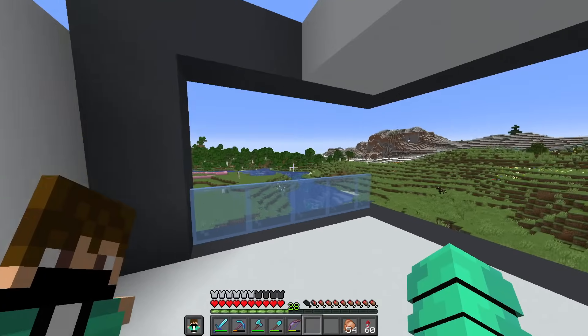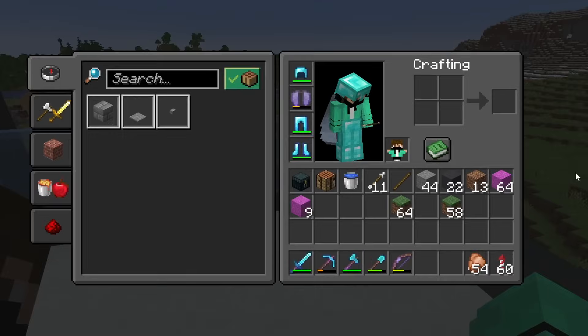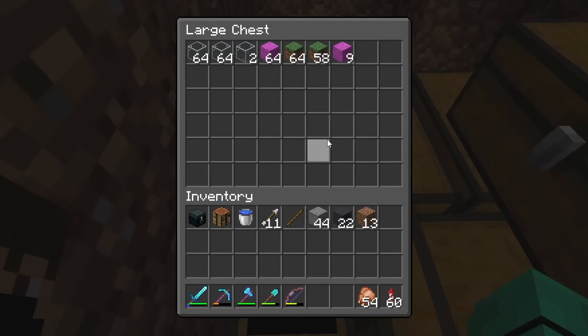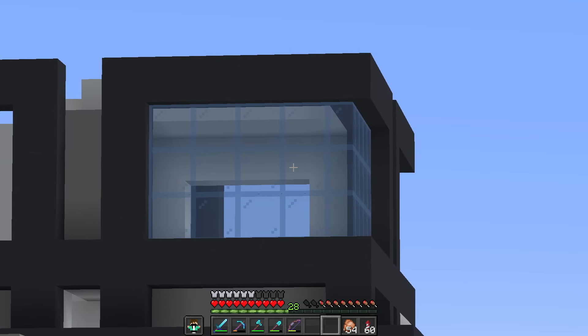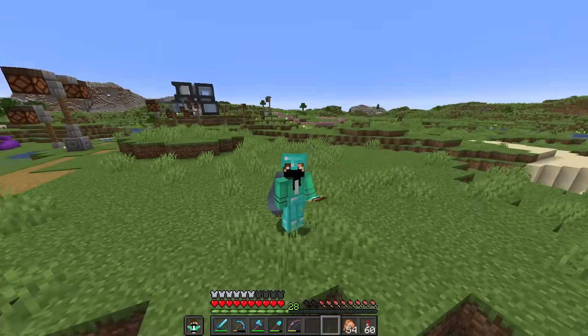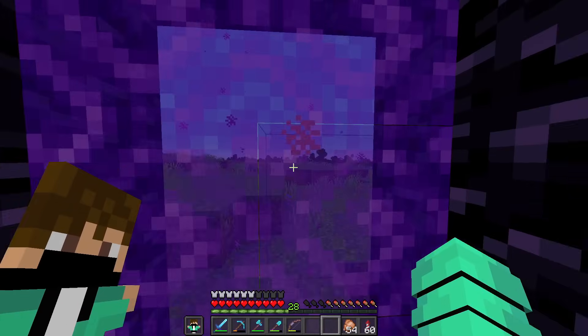Just as I was about to add in the last bit of glass for this floor, I realized I don't have any more. Now, glass is not exactly the problem — it's the lapis that I need to dye these windows light blue. I could either get lapis by mining or stealing from another person's. And if you know anything about me, you know that I'm gonna steal.